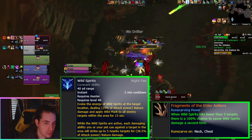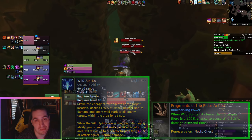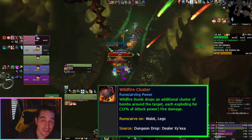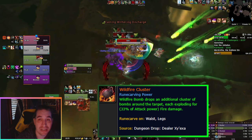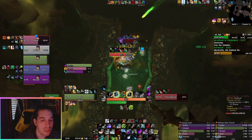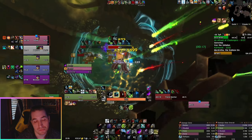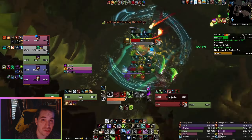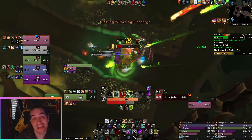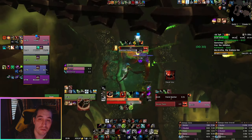Changing Covenant also changes your Covenant Legendary, but the main standout pick for Survival is still Wildfire Cluster. Because of the Kill Command resets from the tier set and how many more bombs you get to cast, Wildfire Cluster becomes very powerful — the legendary you'll be using all the time in PvE. Over 50% of your damage, nearing 60%, will be done by your bombs in pretty much any damage profile, so more bomb damage is always good for a Survival Hunter.